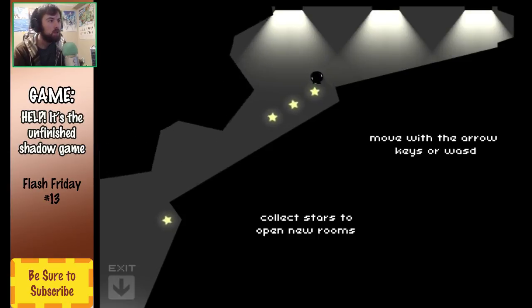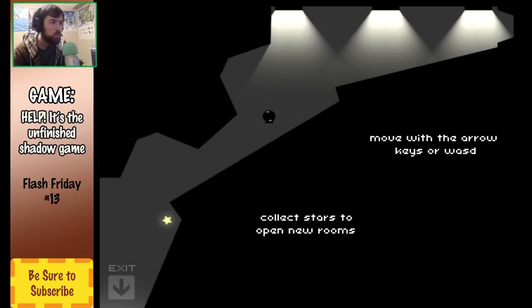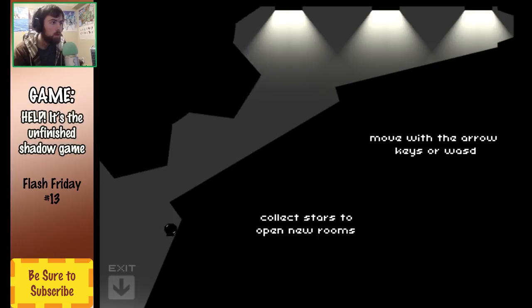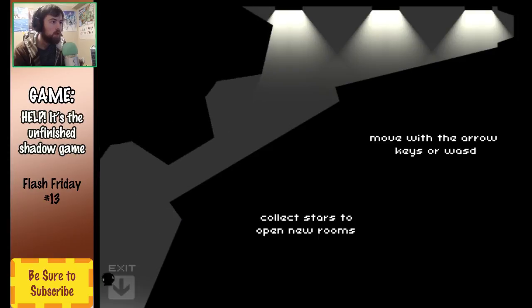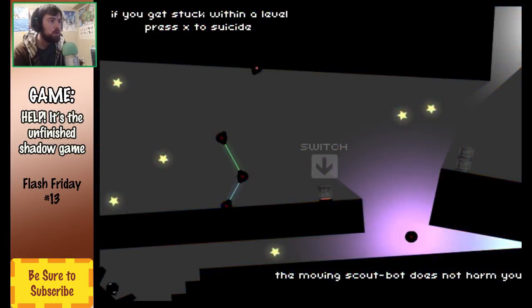So basically we deal with shadows and collecting these stars. And you can run into these things — it doesn't really matter. The only thing that matters is when you actually get into levels. That was level one — we gotta go to the next level.